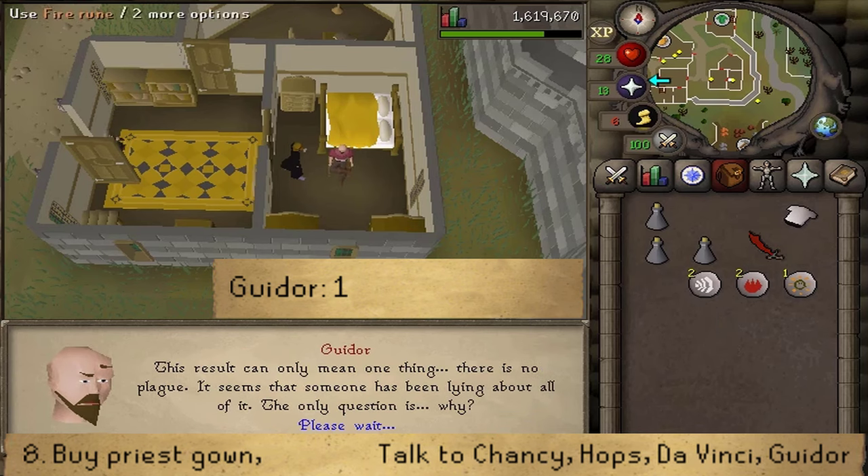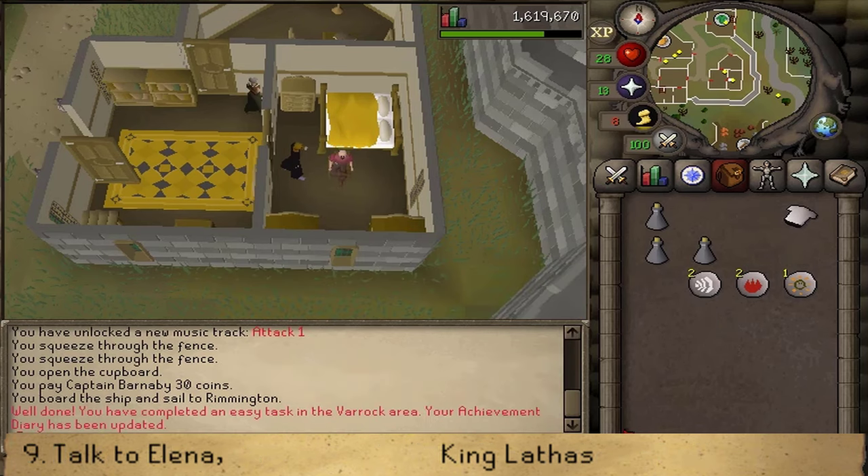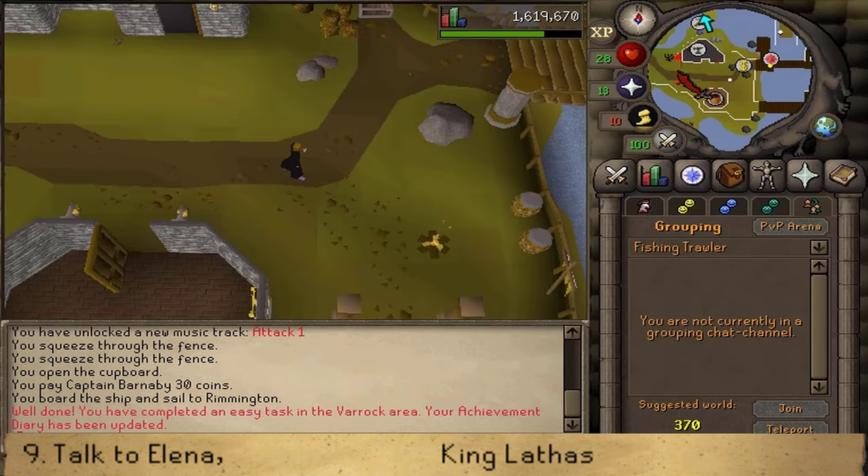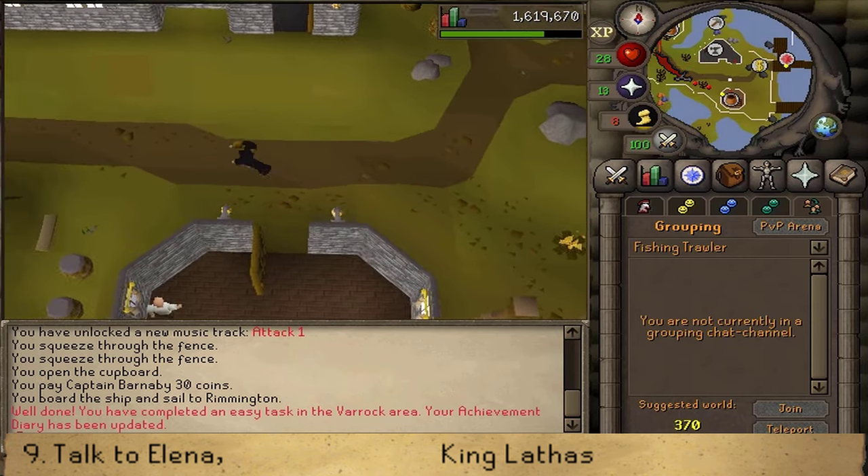Let's finish completing this quest by making our way back to Elena in Ardougne. Simply use your quest reward from the Plague City quest to teleport straight to East Ardougne, or use your final fishing guild teleport on your skills necklace, or use the minigame teleport to fishing trawler if you have 15 or higher fishing.